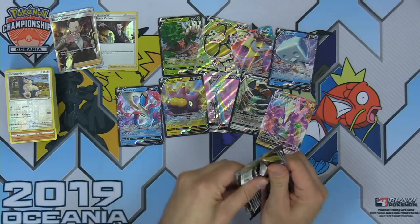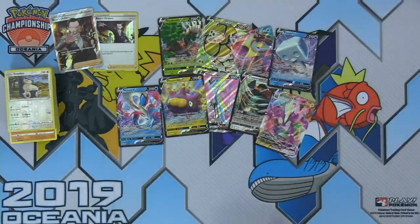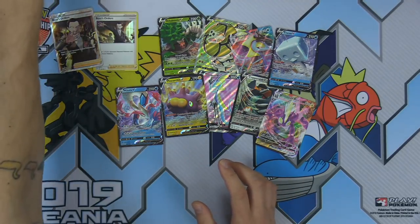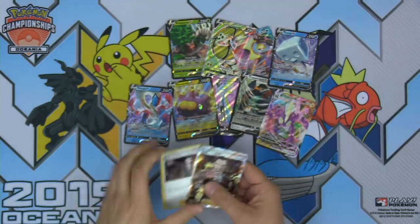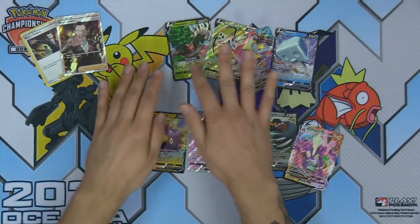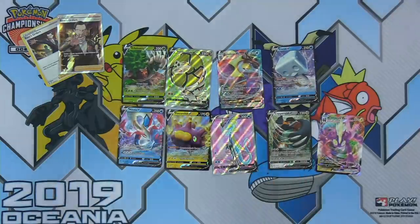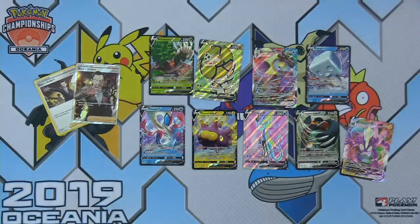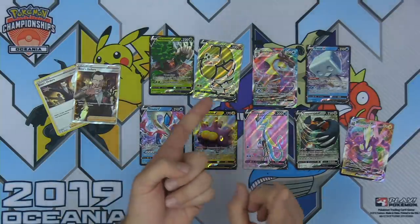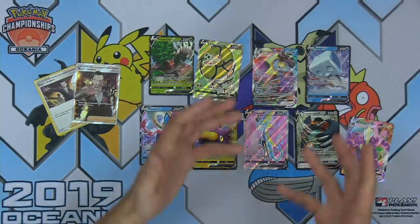Final pack — reverse Horror Psychic Energy, Burning Scarf, and Oleana. That is it for the pack opening. Out of our Elite Trainer Box we got a Full Art Boss's Orders and a regular Boss's Orders. Out of our Booster Box we got nine Pokemon V, two of which are Pokemon VMAX — incredible pulls. Thanks again to Pokemon for hooking us up with this product. If you're watching on YouTube, make sure to like the video, sub to the channel, ring that bell, and check us out on Twitch at Twitch.tv/TrickyGym, where we stream live Pokemon TCG content every single weekday.